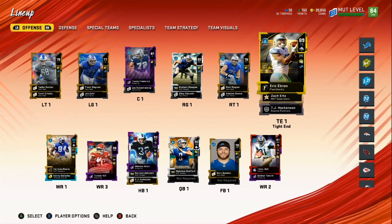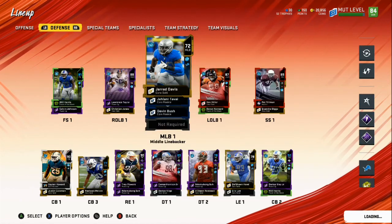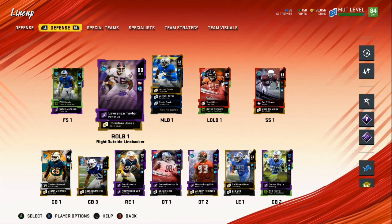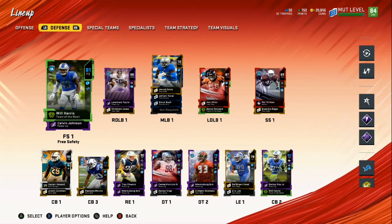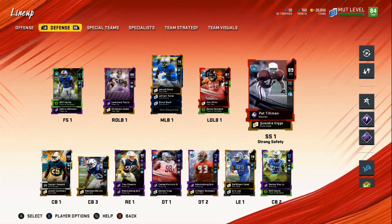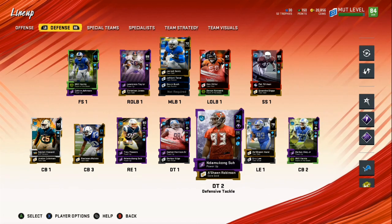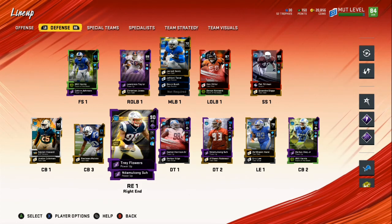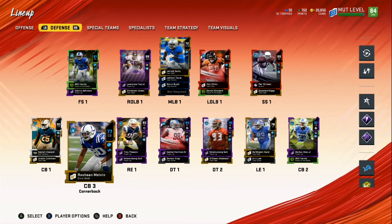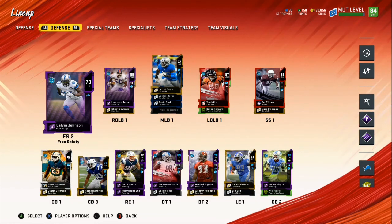On offense we got Eric Ebron, Zach Ertz, and TJ Hockinson. On the defensive side we got some 72 gold, 71 silver, 73, and then Vi Miller and Lawrence Taylor for glitchy block sheds. We got Will Harris at free safety, Kelvin Johnson behind him, Pat Tillman almost boosted up - about another two and a half to three hours of grinding solos. We got Quandre Diggs, Darius Slate fully powered up, DeSean Hand, Ndamukong Suh, Damon Harrison, and Trey Flowers boosted up to a 90 overall.